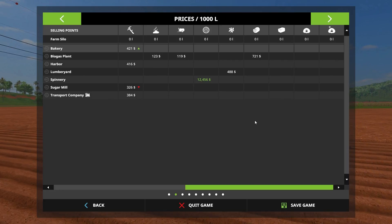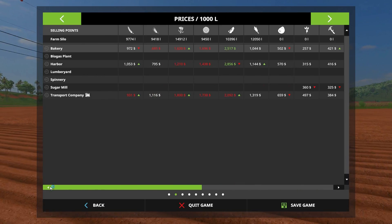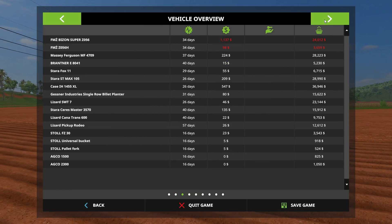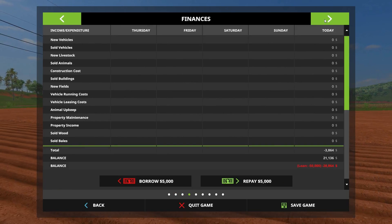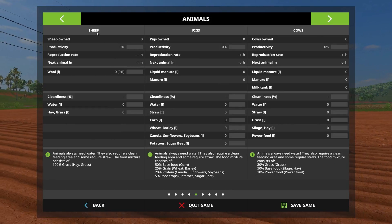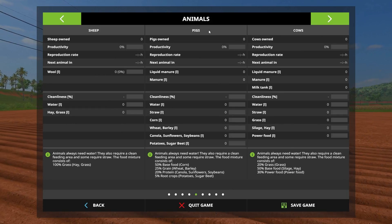That's wood chips, isn't it? Vehicle overview — you've got some old equipment already, but whatever. Animals — like I say, you can raise sheep, pigs, and cows.